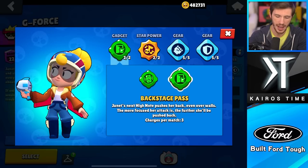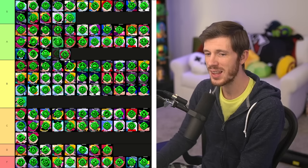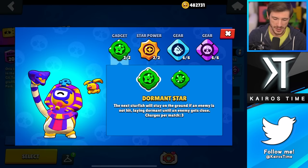Janet has two very strong gadgets. I think overall the better option is Drop the Base — it prevents a massive area of people from being able to heal and can show their location in bushes. It's really useful. Backstage Pass is also very useful for escaping different situations. I'm putting Backstage Pass in the A tier, but I do think Drop the Base is better and I'm putting it in the S tier.